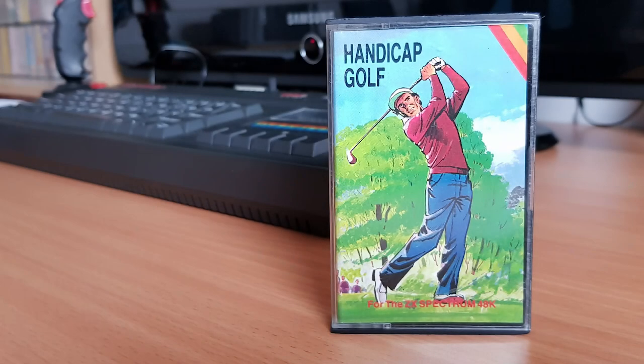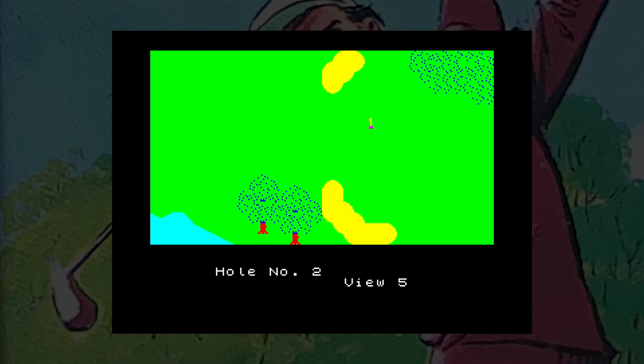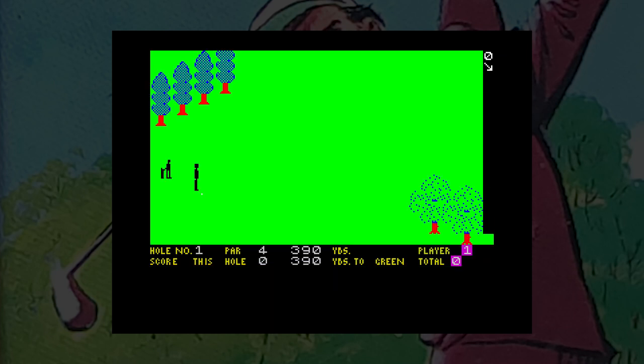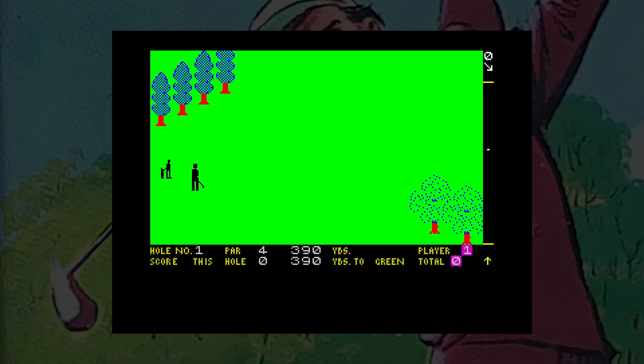On to 1984 then — will we see any improvement? First up is Handicap Golf from CRL. This game has 18 holes and plenty of clubs, and is the first game where you can actually preview the hole before playing it, albeit in flip screens. The club selection method is really good and plays easy, but there's no strength sadly, so you have to use the right club to get the right distance. The animation is good as well, and I like how the player and caddy walk off after a shot.